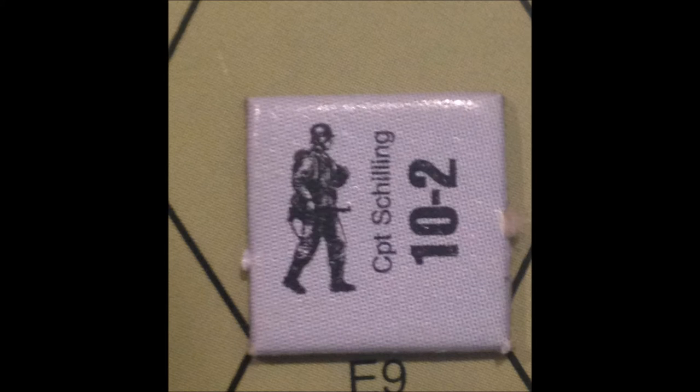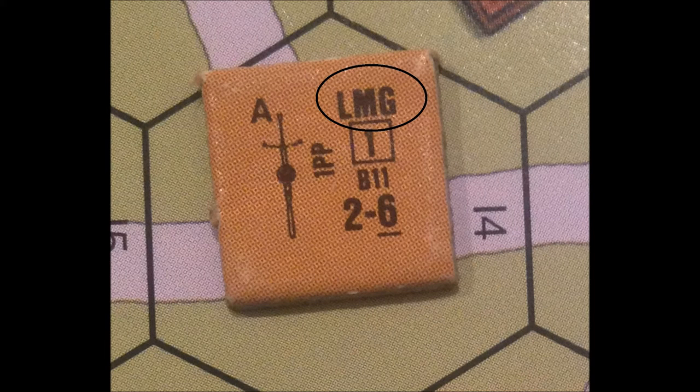Before we start, you need to look at the counters for the machine guns. The Russian counter will be interpreted from the top down just like our squads and leaders in the past videos. The brown color is the standard Russian color. The letters LMG tell us that this is a light machine gun. The 1 in the square is the rate of fire of the machine gun, which I will explain in this video.